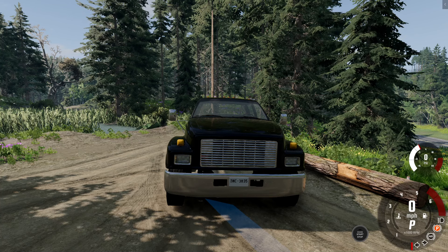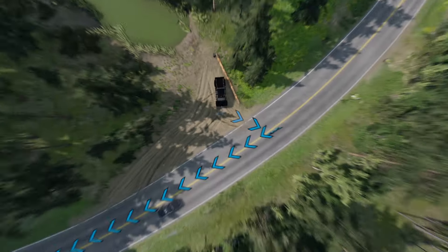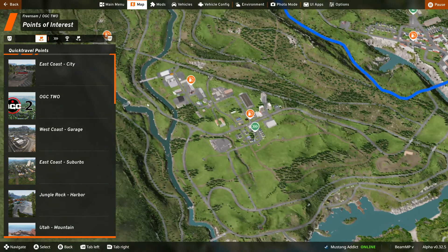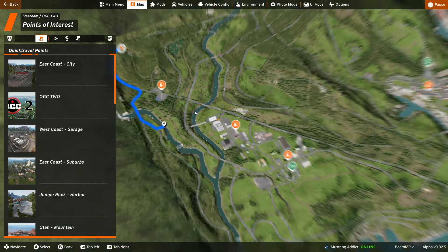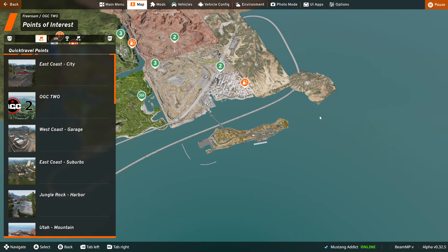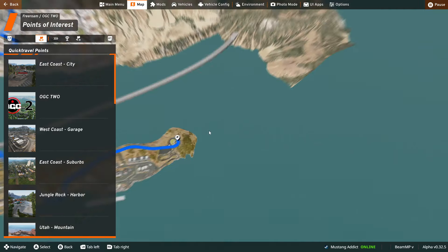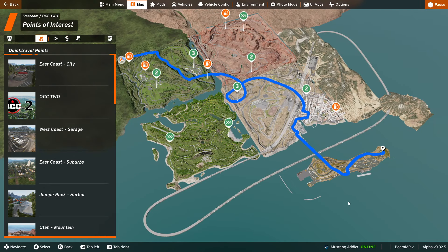So unless you've never seen any of these videos before, I am on the OGC 2 map right now, which combines east coast, west coast, Utah, Drum Walk Island all on one map. I am starting all the way up here and my goal is to get from there all the way down to this lighthouse. I have 10 attempts to do this — if I get there within 10 attempts I win, if I don't I fail.